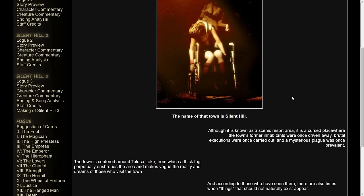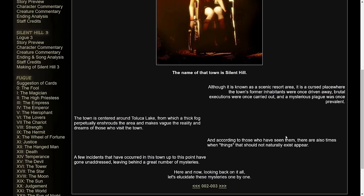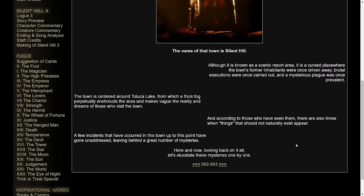"The name of that town is Silent Hill. Although it is known as a scenic resort area, it is a cursed place where the town's former inhabitants were once driven away, brutal executions were once carried out, and a mysterious plague was once prevalent. The town is centered around Toluca Lake, from which a thick fog perpetually enshrouds the area and makes vague the reality and dreams of those who visit. According to those who have seen them, there are also times when things that should not naturally exist appear. A few incidents that have occurred in this town up to this point have gone unaddressed, leaving behind a great number of mysteries. Here and now, looking back on it all, let's elucidate these mysteries one by one."